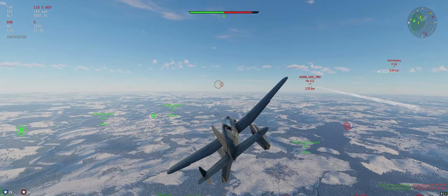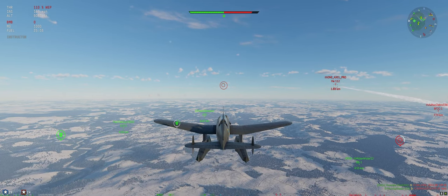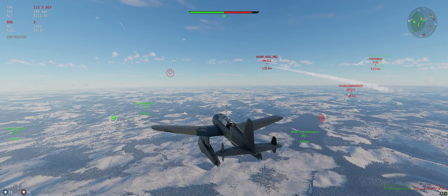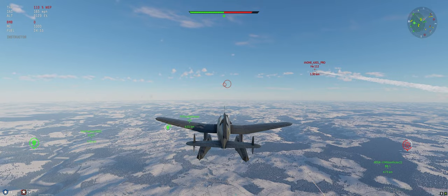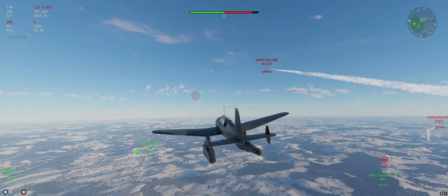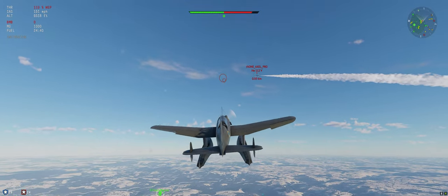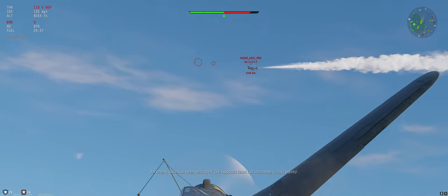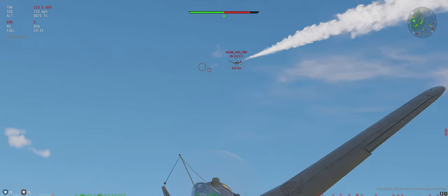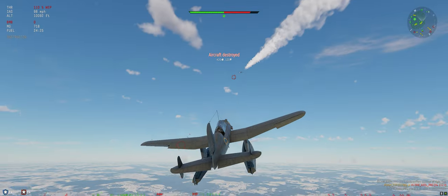So don't aim your plane at where they are when you're trying to chase somebody down - aim where they're going to go. So we're lined up to where we think he's going to be. Let's just get within 0.8 kilometers so we can at least start to get some shots towards him. Looks like he might be asleep at the wheel - fine by us. All right, one down - good!